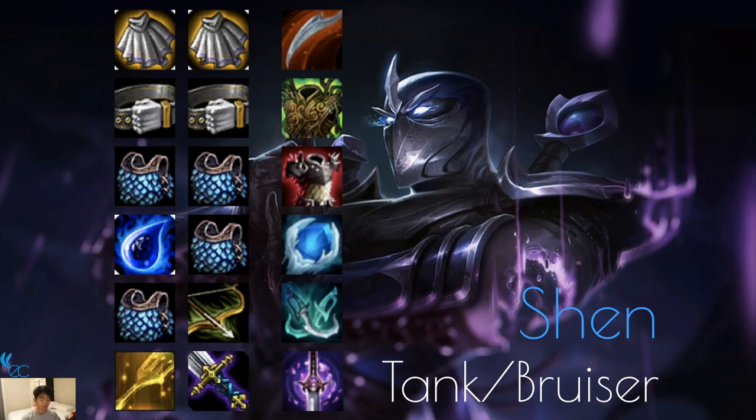Next up we have Shen, a Tank Bruiser. Dragon's Claw is really good on Shen if you don't want him to die too quickly — you want him to use his ult so his team can evade damage. Warmog's and Thornmail are good on anyone if the enemy team has a lot of physical damage. Frozen Heart and Phantom Dancer as well. Only build Dragon's Claw if the team you're facing is heavy on magic damage. Youmuu's on Shen is pretty good since there are two Ninja Assassins already — Akali and Zed — so adding Shen as a third Ninja works well.